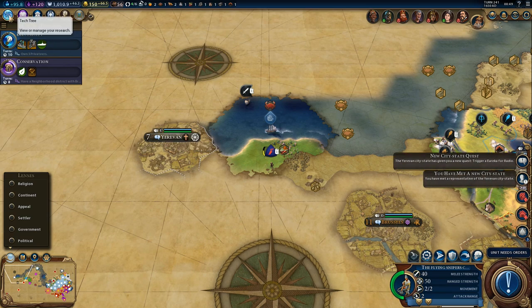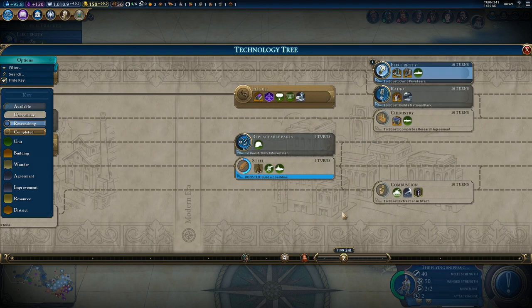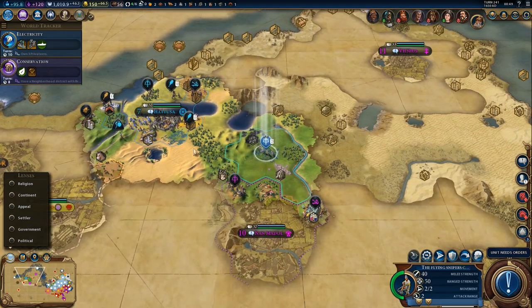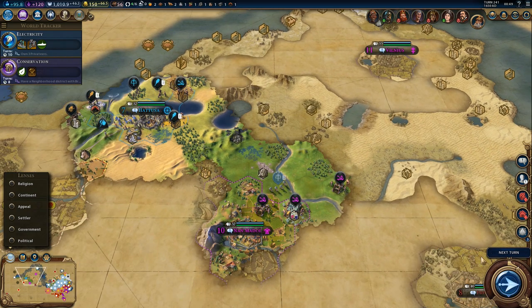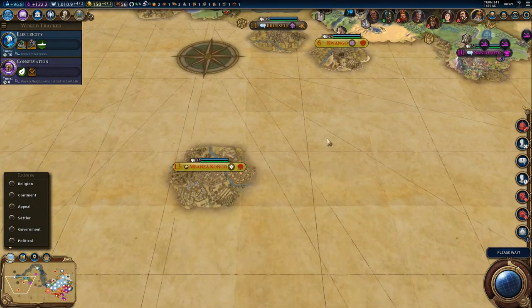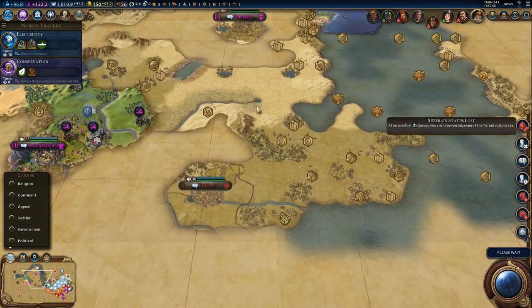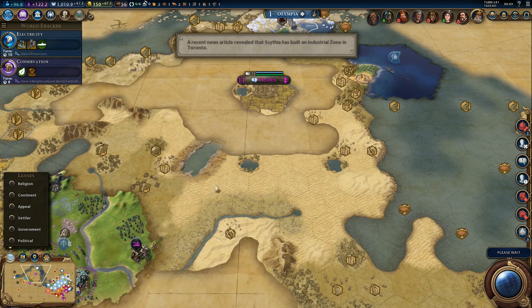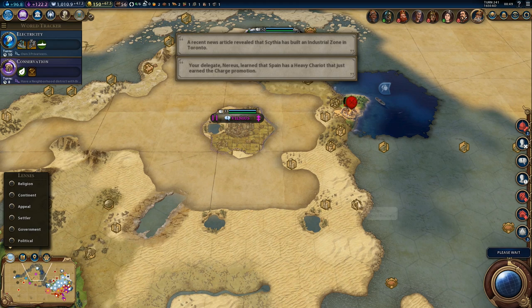What's the Eureka for radio? Build a national park — hopefully we'll be able to do that. We need eight more turns to finish conservation. I'm a little surprised Congo didn't expand more, but this is Prince difficulty — we'll expand instead.